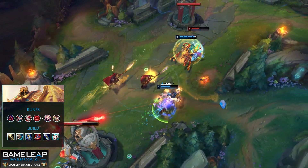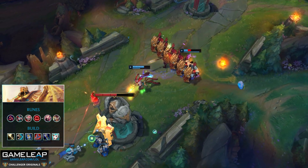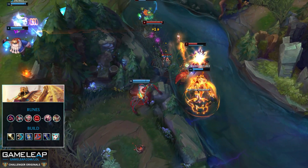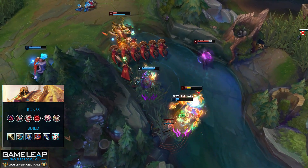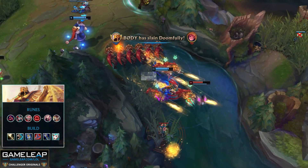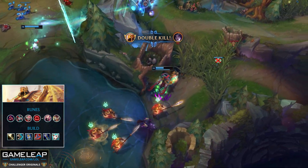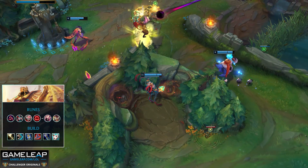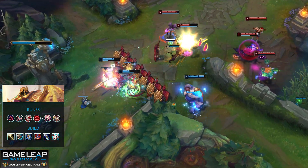For items on Azir, since Presence of Mind addresses mana issues, go Nashor's Tooth then Sorcerer's Shoes, followed by Zhonya's. Follow that with Rabadon's Deathcap for a huge damage steroid, then Void Staff to ensure your enemy's magic resist is nowhere near as effective. Round out your build with either Liandry's for stacking percentage bonus damage and burns, or Morellonomicon if you need the anti-healing.